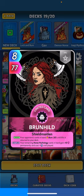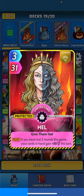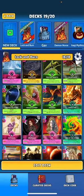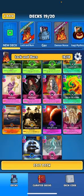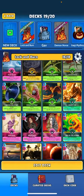Brunhild - when drawing, your opponent's cards in hand burn 20 until this is returned to your deck, so we just keep burning away until we feel like playing this card. That's the one Norse mythology discount. Hel - when played if you have lost two rounds this game, your cards in hand gain 55 this turn. This deck is behind a lot, so cards like Hel and Flying Dutch are crucial to get back in the round. Eye of Storm - when returned, all remaining cards in both players' hands lock next turn, good if you're losing a round and Milk Cap has already permanently locked one of your cards.